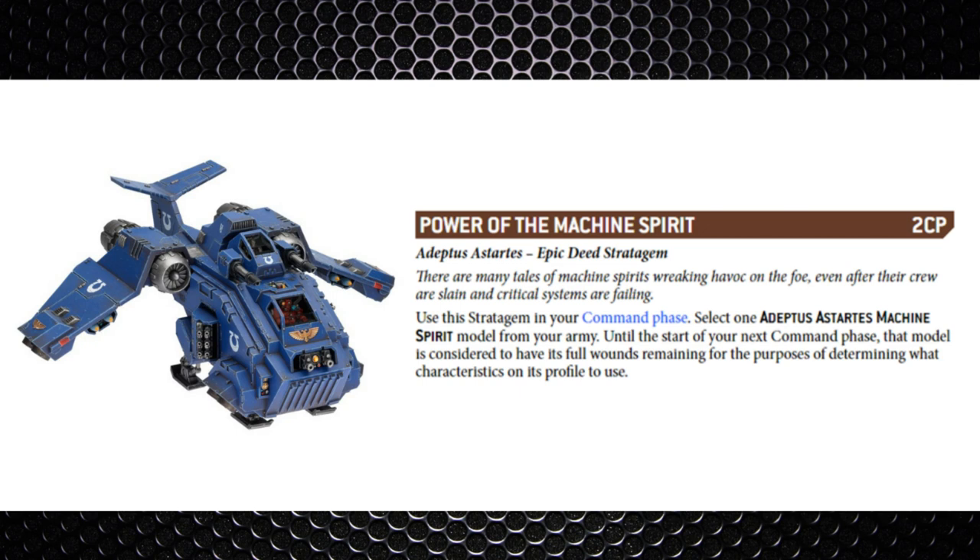Next is Power of the Machine Spirit for two command points. In the command phase, you select a Machine Spirit model and until the next command phase that model is considered to have full wounds remaining for determining its characteristics profile. It's not really the best — it only applies to Repulsors, Land Raiders, and the Storm Raven Gunship, all very pricey models that don't see much play at present, but it allows them to use their full ballistic skill and full movement.